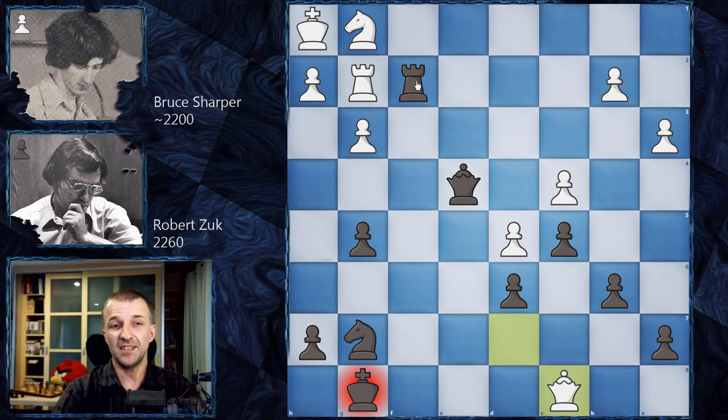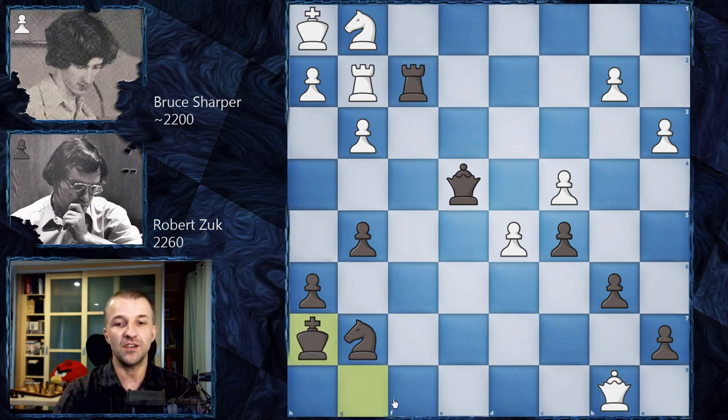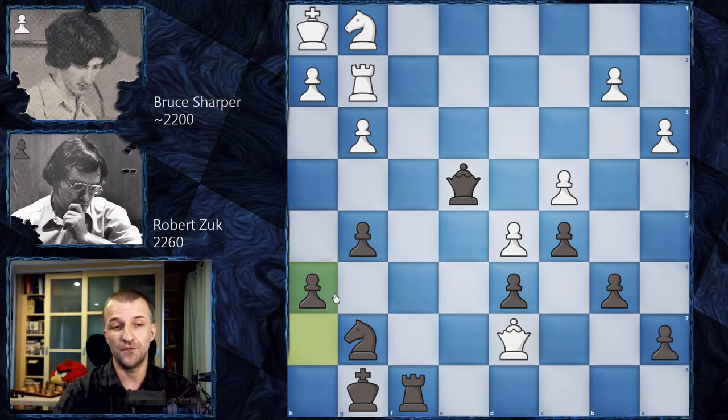Now Rf2 threatens checkmate. After Qc8, the rook would have to go back — almost checkmate, but not quite; the queen can return to h3. Black still has a winning position, but a more precise move is h6 — a very silent move. It makes space for the king, so if the queen takes the pawn, Rf2 is deadly: Qb8, then Kh7, and since the queen is no longer on the light diagonal, it's checkmate. A very deep, strong, silent move.